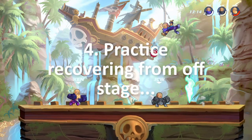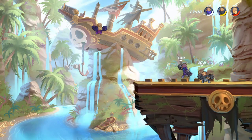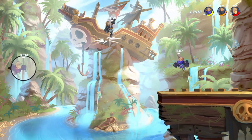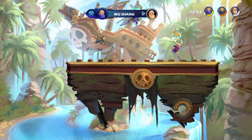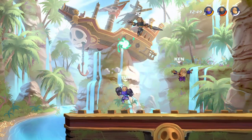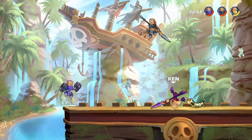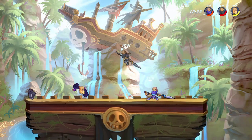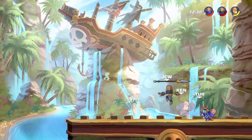The fourth tip is to practice your recovery often. A lot of issues I see in matches — and this applies to me as well — is that people get gimped constantly. If you don't know what getting gimped is, it's basically when you're prevented from getting back on stage because somebody is guarding the edge and you run out of jumps and fall to your death early in the stock. Getting gimped is one of the most heartbreaking things that can happen in a platforming fighter.